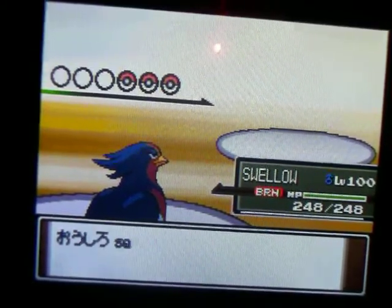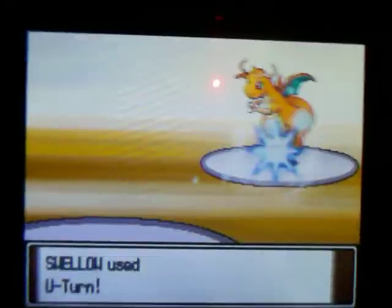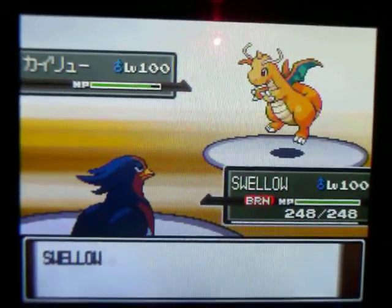So he actually switches — I don't know why — and he goes into his Dragonite. I go for a U-turn because I wasn't expecting him to switch, but it doesn't do a lot of damage, even with the Guts boost.